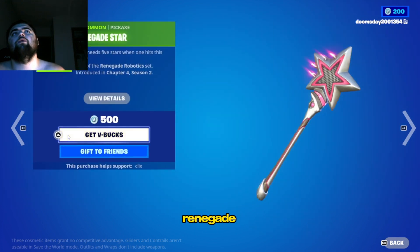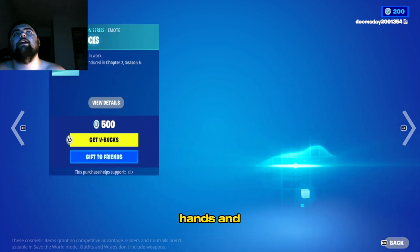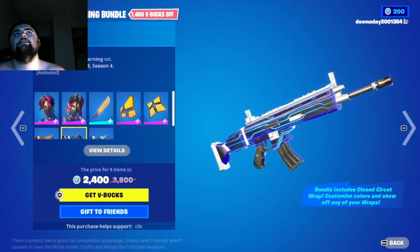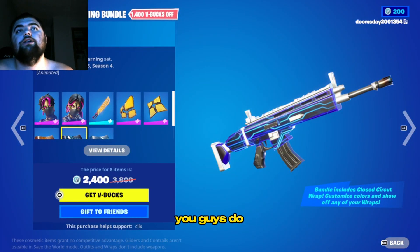We got the Renegade Star, and then we got Diamond Hands, and then we got Socks. That's gonna be it for this item shop — make sure you guys do leave a like, comment, and subscribe, and until the next.